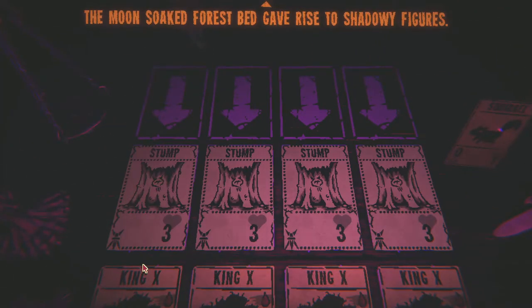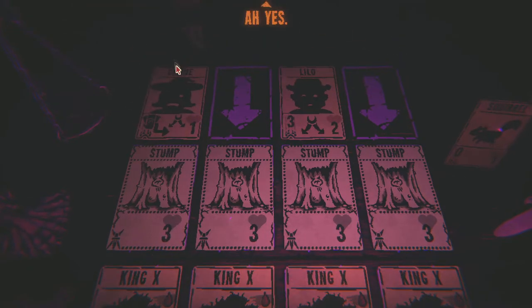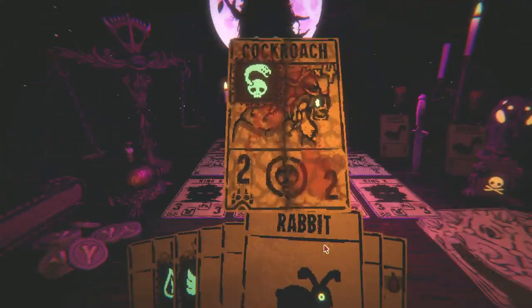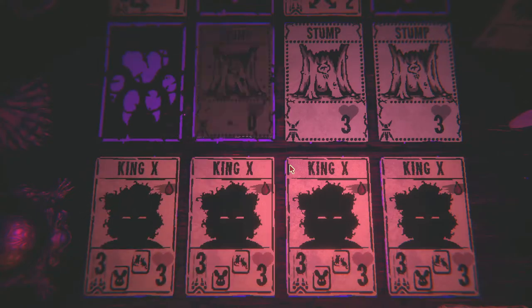That moment was going to put up a good fight if it was enhanced in any way — if it had more health it probably would have stopped me. The moon's soaked the forest bed, gave rise to a shadowy figure gasping for night air after their long and torturous slumber. Oh — I made Divine! Divine's the one I made that time. Lilo is also a really good card — in the match I made King X, I had Lilo and she started off as the card that was carrying. I'll take this. The magpie — I'll get it in my hand now for defense. Next time I draw I'll bring Uriuli into my hand.